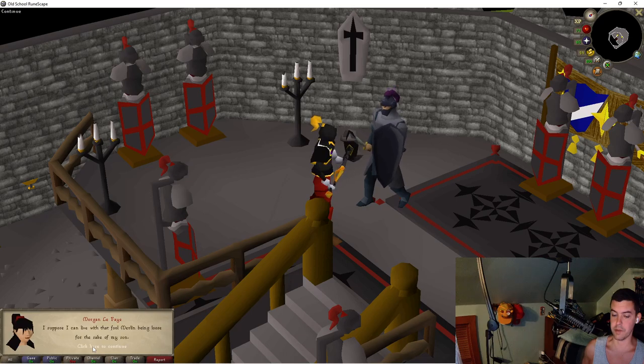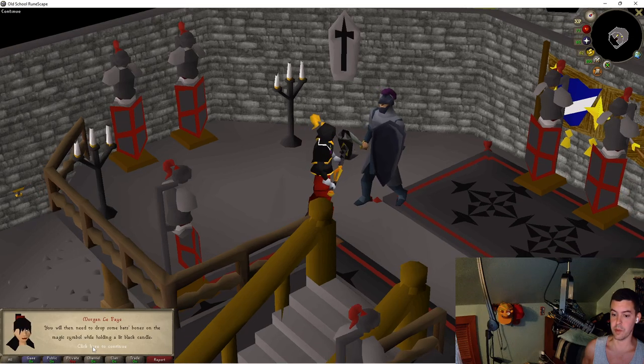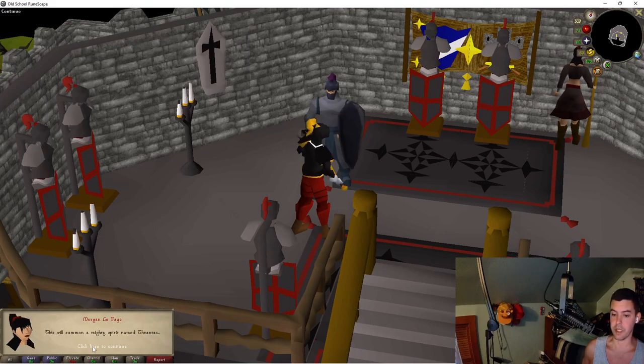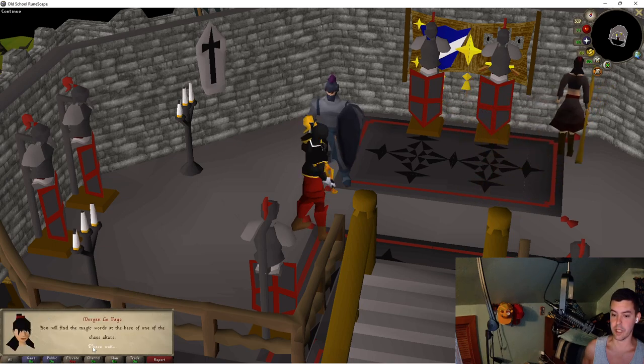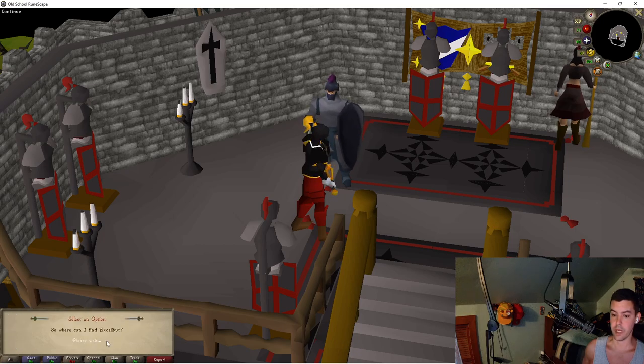Mordred explains: 'You have guessed correctly that I'm responsible. You'll need to find a magic symbol close to the crystal, drop bat bones on it while holding a lit black candle to summon a mighty spirit named Thrantax. Bind him with magic words. Then you'll need the sword Excalibur to shatter the crystal.' I ask what the magic words are and he says: 'You'll find the magic words at the base of one of the chaos altars - I cannot remember which one.'